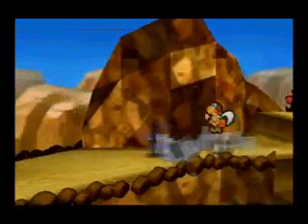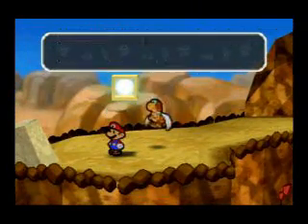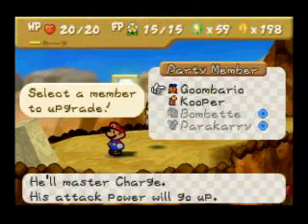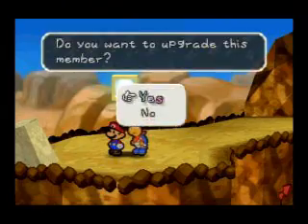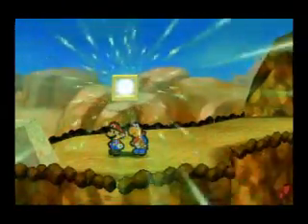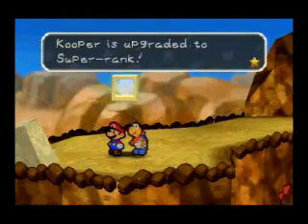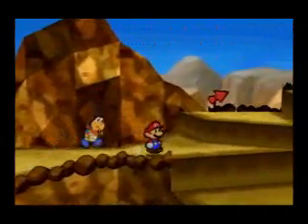Right there. Now we can smash through it and get an upgrade block! So, clearly we're doing Kooper. Yes. There we go, and we'll just hold on to him for a little bit.